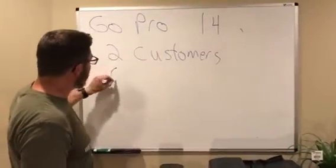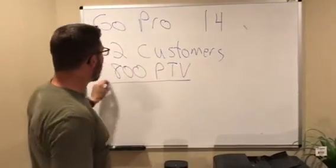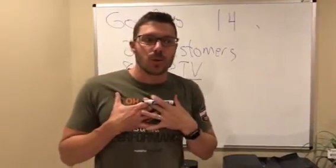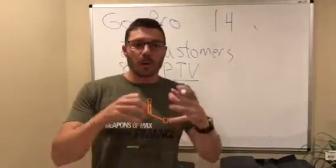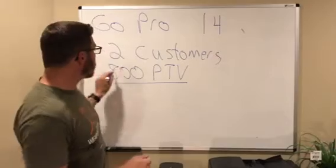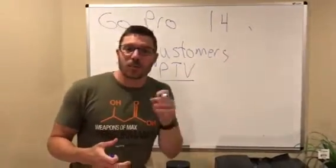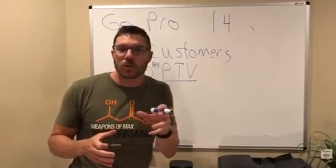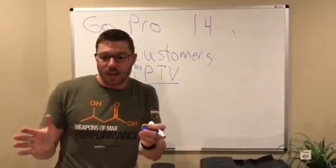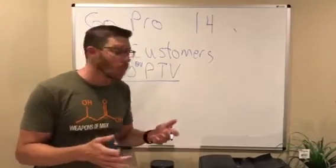The next thing you need is 800 in personal team volume. Personal team volume is anything that you enroll directly to you — any customers, any promoters, people that purchase product through your website as either a customer or promoter. This is 800 BV — BV stands for bonus value, which is the amount associated with each order. Every order has a certain dollar amount, we call it DV, and it also has a BV. BV is what's used to calculate commissions and rewards.